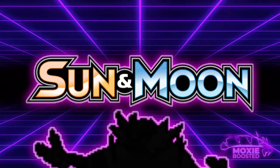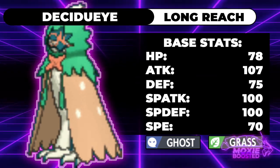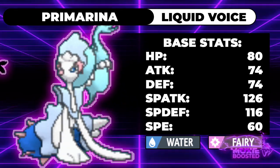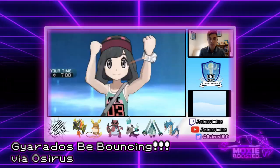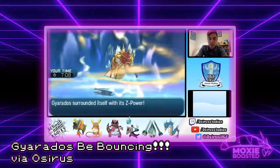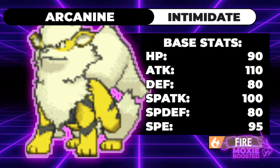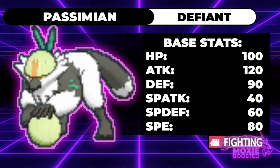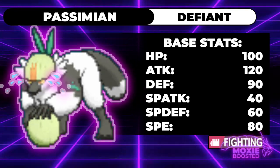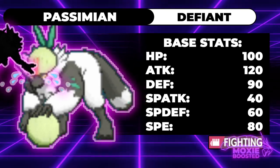Moving on to Gen 7 — Gyarados got a buff via an event which allowed it to use Physical Max Airstream, which was pretty huge in VGC as it could deal significant damage to lots of Pokemon after a Dragon Dance. Now let's talk about Arcanine, which was really common in VGC 2017. Unfortunately it wasn't until a Pokemon Home distribution in 2019 that Passimian got its ability Defiant, which would have been excellent counterplay as lowering any stat on it would grant it plus two attack instantly. Kind of sad it got it so late — in 2018 it might have been able to do something really cool against some really common Pokemon.